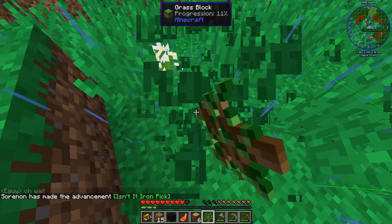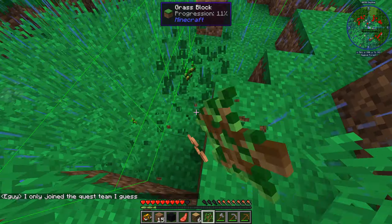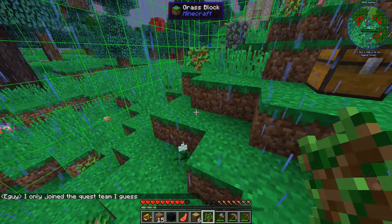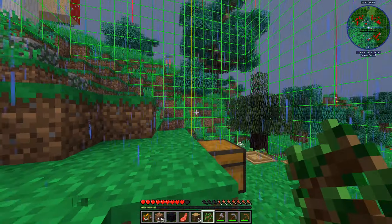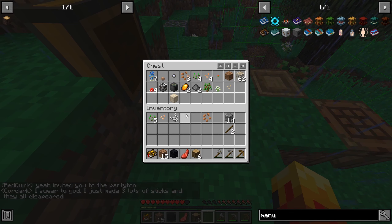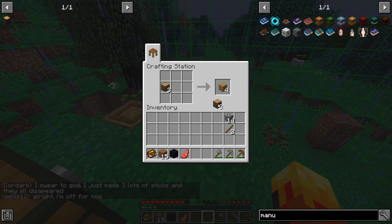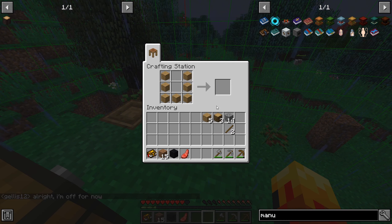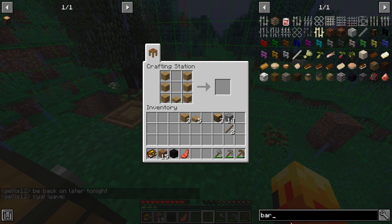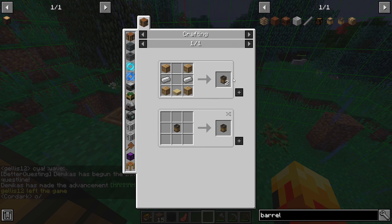While Rainbow goes and takes care of mining, I'm going to work on our food situation because we're going to starve at this rate. I'm going to set up a little farm area. I was planning to make barrels that catch water, but those are in the normal Enigmatica pack — since we're playing the light pack, it's missing some mods.